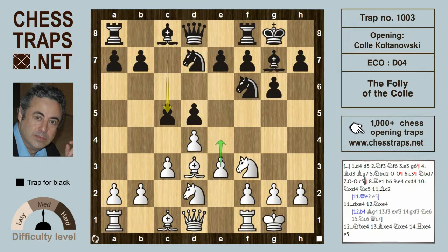In the Colle-Koltanovsky, White aims for an e4 break in the center at an opportune moment. Usually that break is supported by Queen e2 or in many cases Rook e1, as we see here. Black chooses to play b6, supporting the pawn on c5 and allowing the Bishop to come out to b7 or to a6. Now White goes for the break in the center — this is all more or less theory at the moment, with an equal position.